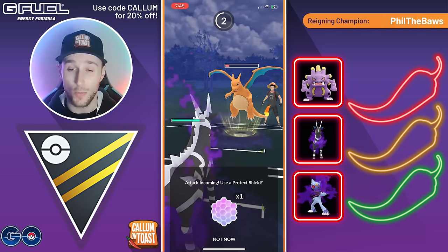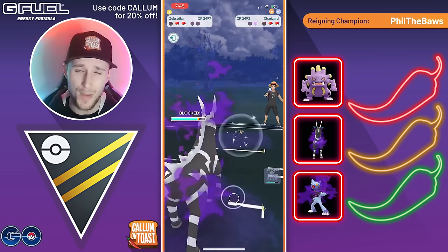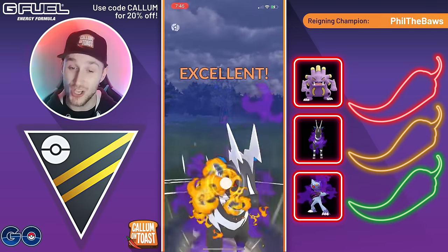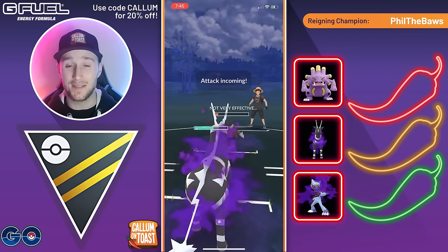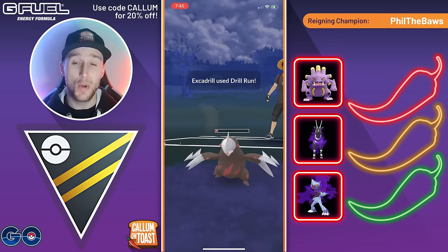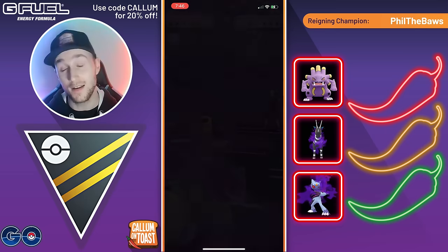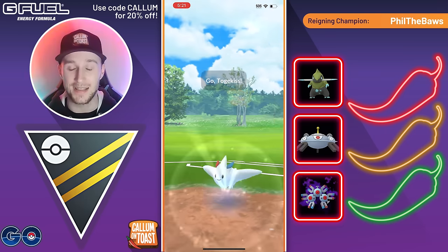Either way, we are now going for a Flame Charge into the Excadrill that comes in, and they no shield — possibly not expecting the coverage there. At this point, this is game over. We've put them into range where we can just Astonish farm down both the Excadrill and the Gallade. The opponent trying to catch a fast move there — doesn't really matter. We get the fast move farm down and we're able to take that game.